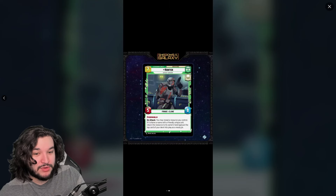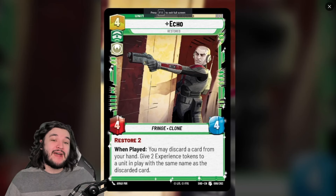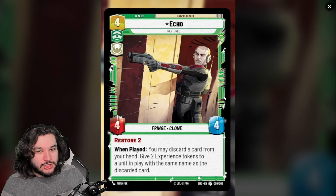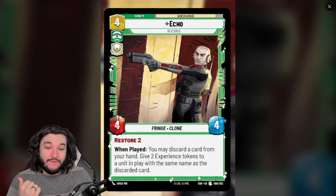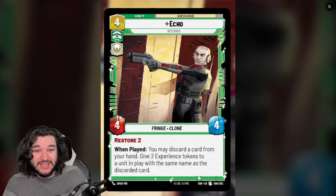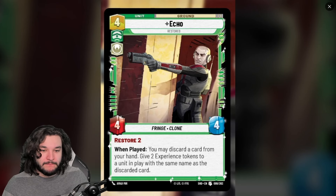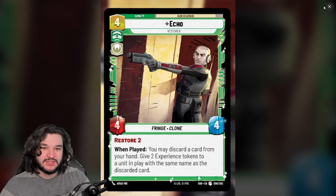Note that Echo does not have to target a unique unit — Hunter must interact with unique units, but Echo does not. So you could play an Echo Base Defender on turn two, keep one in hand, and then on turn three discard your other Echo Base Defender to make a 6/5 Echo Base Defender. Getting six power, six toughness, and Restore 2 across multiple bodies on turn three is really powerful. I think Echo is the most exciting of the cards revealed so far.